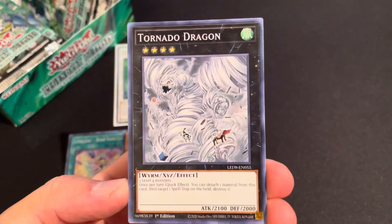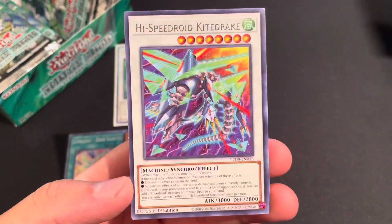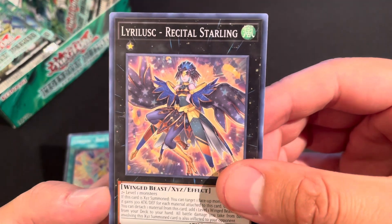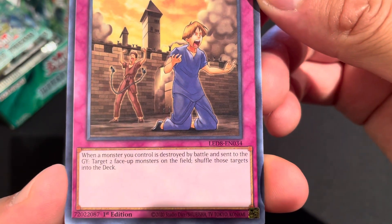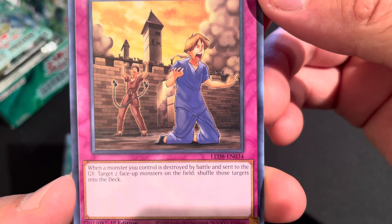Let's go ahead and sleeve her up — that's two ultras. I believe it's four or five ultras that come out in the set, and I'm not sure if the ghost rare takes up a slot. Got another Tornado Dragon, Cold Sparrow Zone, and another High Speedroid Kite Drake. Next pack — Recital Starling, Liberty at Last. This card's effect: when a monster you control is destroyed by battle and sent to the graveyard, target two monsters on the field and shuffle them into the deck.